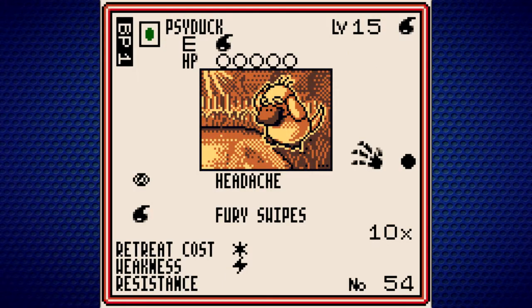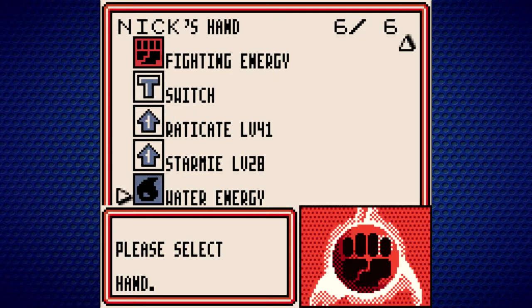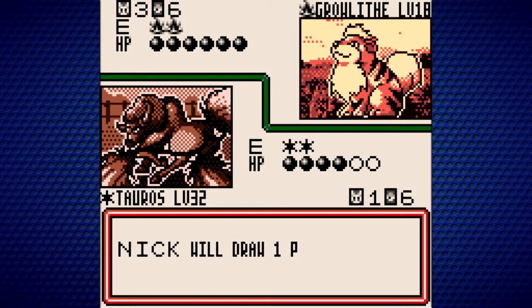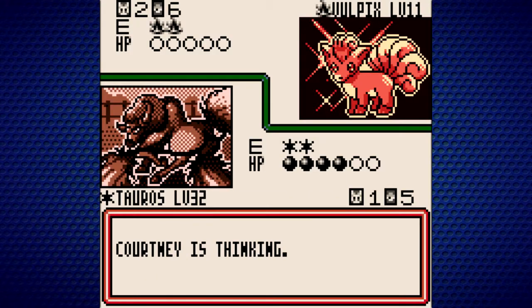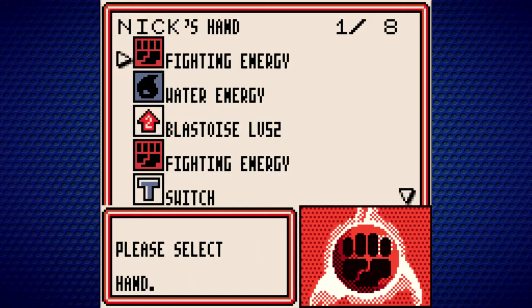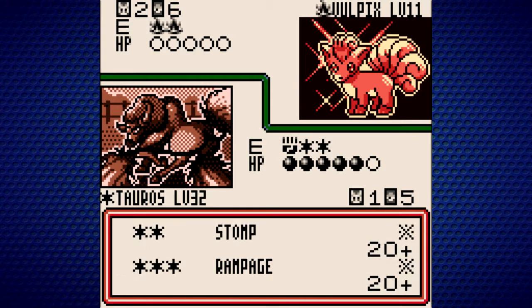Let me check my Pokemon — Fury Swipes, that's all we really need for the time being. What I'm actually going to do is save this energy for now. We probably need a couple more basic Pokemon, and then I'm just going to Stomp. Because I don't know, based on what he could potentially play, whether or not he's going to be able to knock out our Tauros next turn. And if I do want to go for Rampage, that's something I can attach energy to Tauros next turn to do.